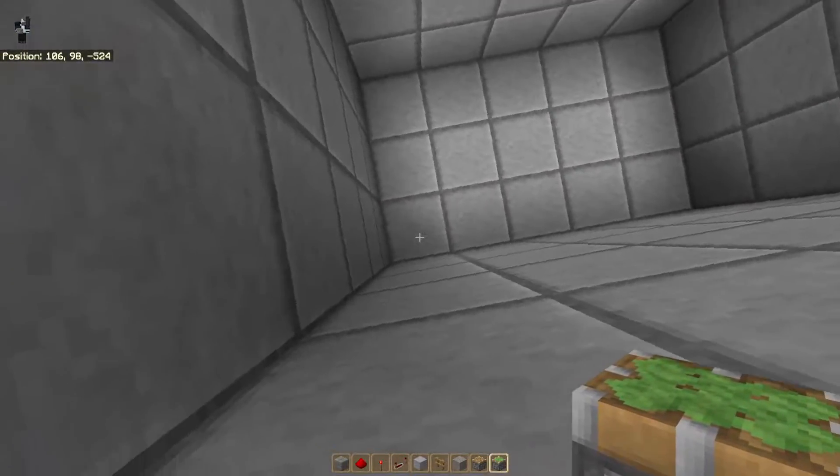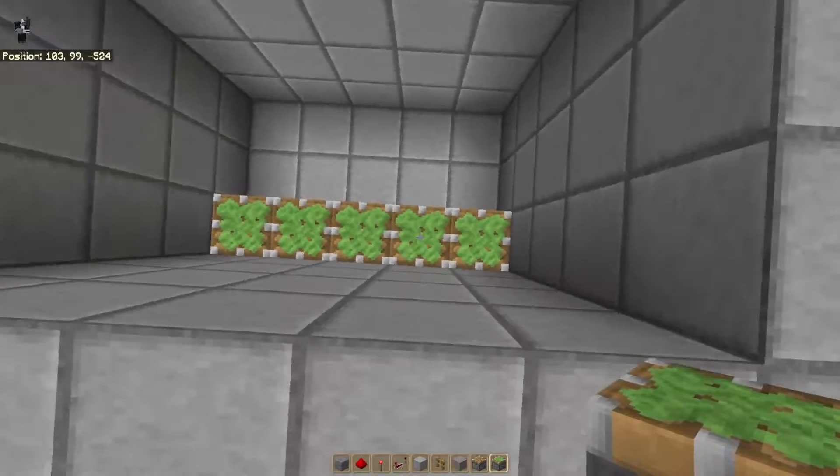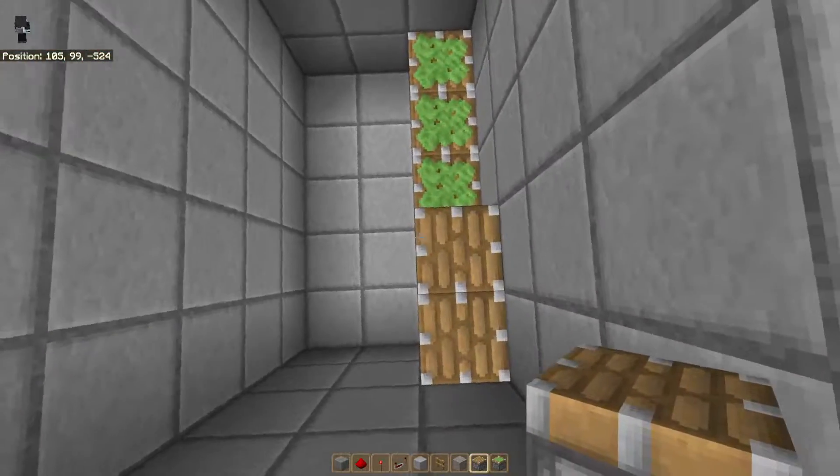Now we're going to come to the front corner of your build. We're going to go ahead and place in sticky pistons across the five blocks here. You'll have something that looks like that. And then on top of that, you're going to put regular pistons.